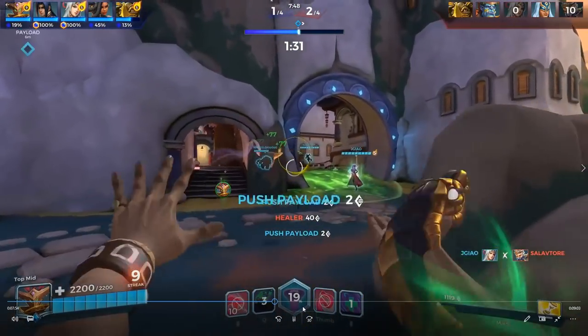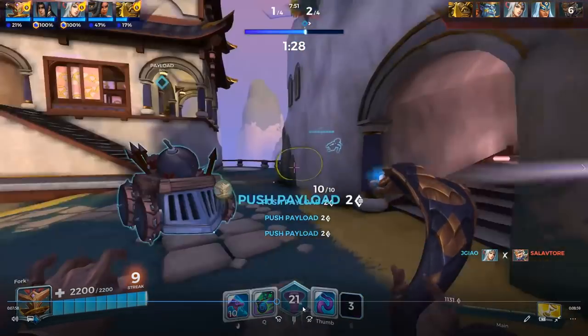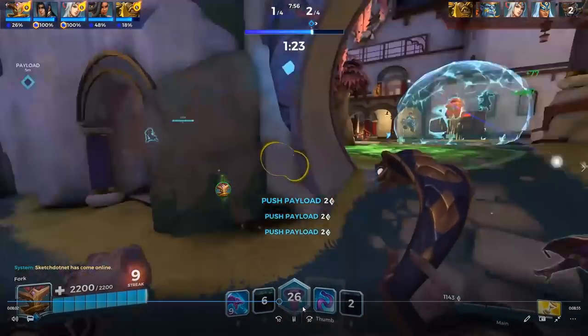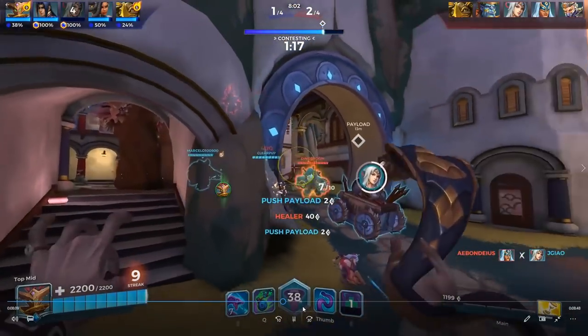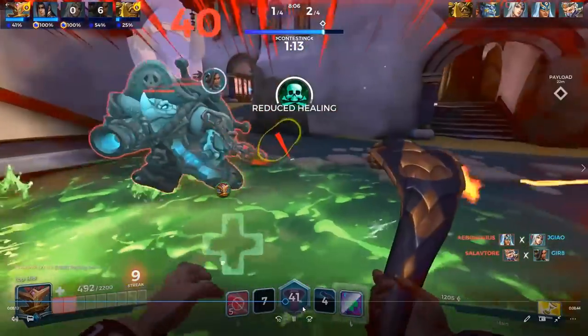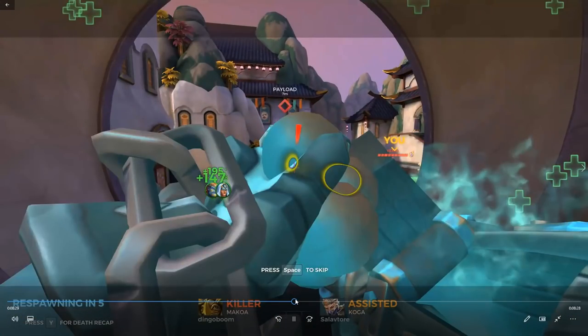Makoa's there — we want to push up to help him but we don't want to leave payload. I gourd back, wanting him to fall back — like telling him 'come back.' Leanne walks right into that ultimate, I guess she didn't see it. Grok just holds W on us, we try to dodge the hook, we can't dodge it, and we die. Great Grok hold — nothing you can do about that.